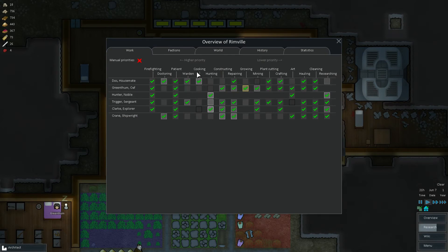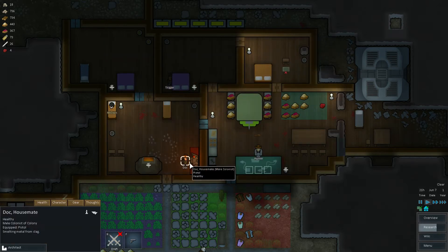Now overview-wise: cooking — Doc's still able to do that. Construction, art research, mining as well. Looks fine. Alright Doc, once you're done there, I want you to prepare some meals.